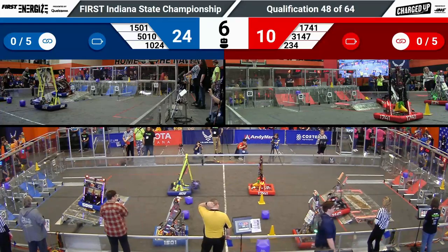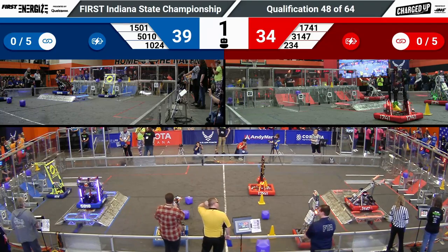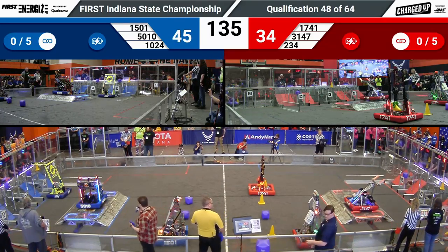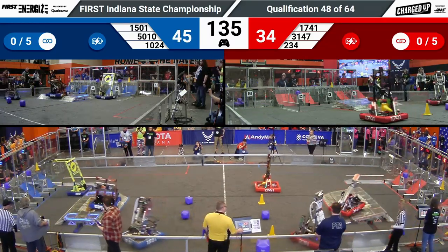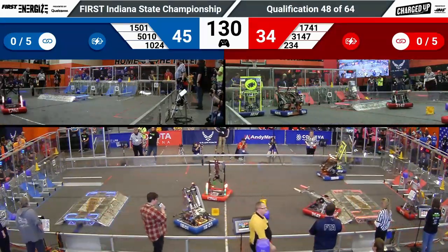Blue's got three as well, all in the high row. Meanwhile, 31, 47 Munster, they're engaged for red. Tiger Dynasty is engaged on the blue side. We're now in auto mode where these two alliances are going to duke it out.